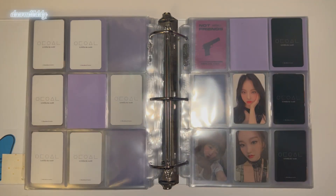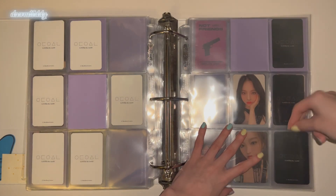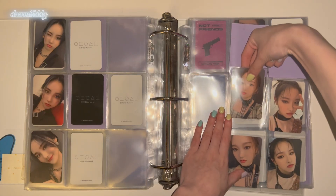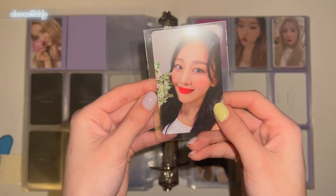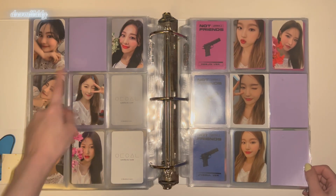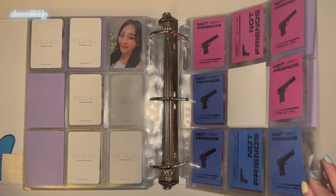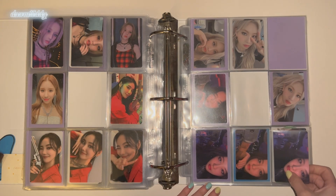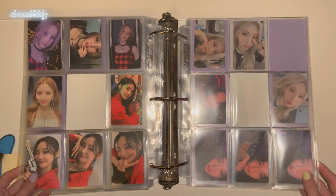Then for the C version I have this Heejin — I miss blonde Heejin honestly. I also have this GoWon — I'm just missing one card for GoWon. For the D version I have this Yves card, and I also have this Choerry card — she'll also be completed, which is so exciting. For Not Friends, I actually have Not Friends complete. I have the other Kim Lip card — the last Yves card I needed. Yves is completed, and I do have Kim Lip — I just have to put her away in the next video.